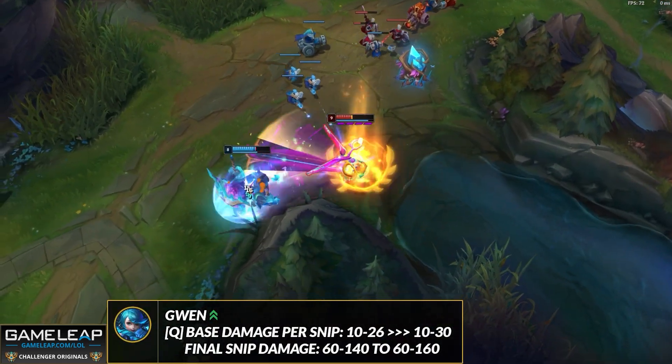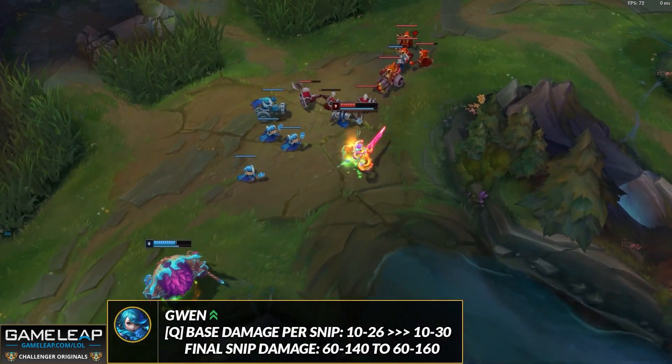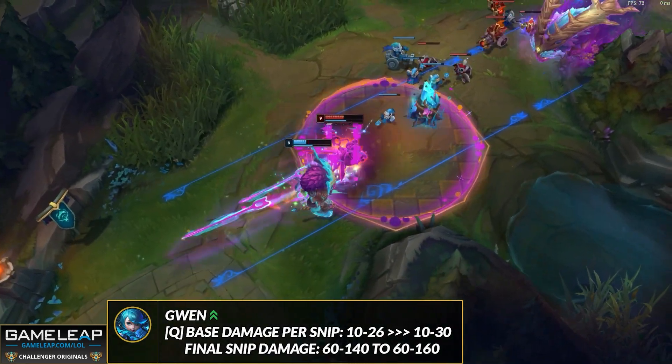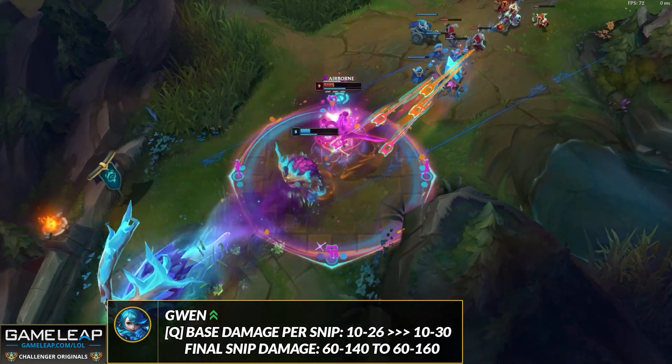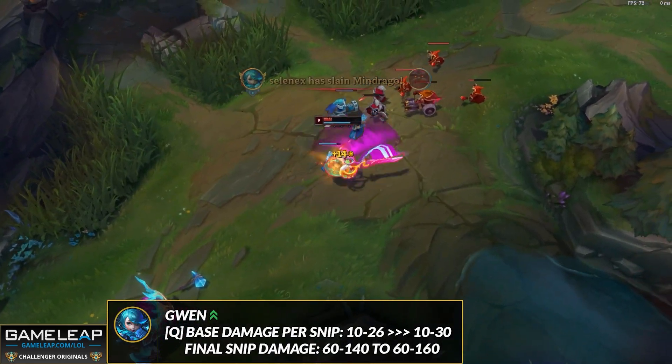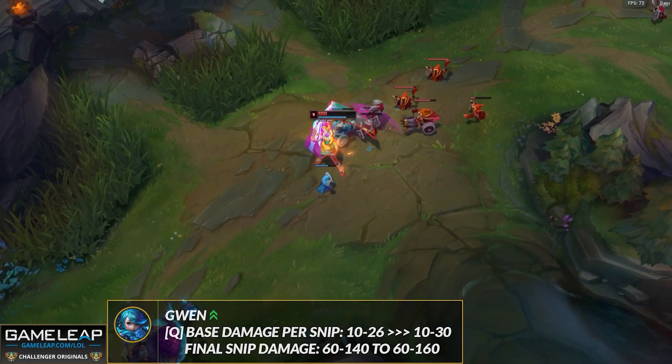Gwen is another top laner getting buffed — her Q's base snip damage is going up at later ranks, and the last snip damage is also going up. This has seen her move up into B tier from C tier. She still won't be the most OP champion, but she is certainly more pickable — that's why she's moved up.